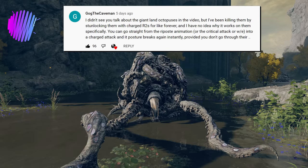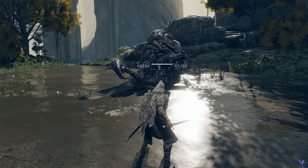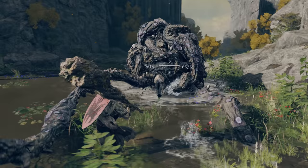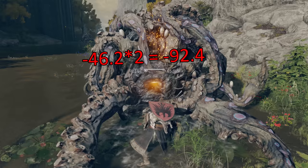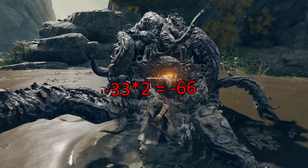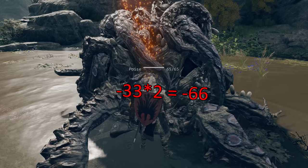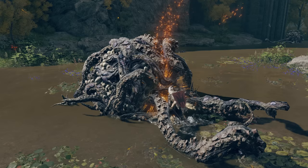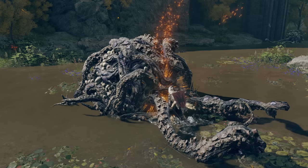GogTheCaveman noticed that giant land octopuses can be stunlocked with charged R2s. The land octopus has 65 poise by default, but its face takes double poise damage, so anything doing at least 32.5 poise damage normally will drain all of it in a single hit. Medium-sized weapons — straight swords, katanas, spears, axes — are all capable of this when two-handed, since their charged attacks deal 33 poise damage normally, becoming 66 against the octopus. The developers appear to have been experimenting with raising their effective poise but ultimately didn't apply it — I'll cover that more at the end.